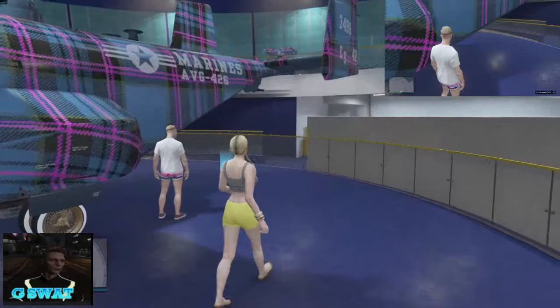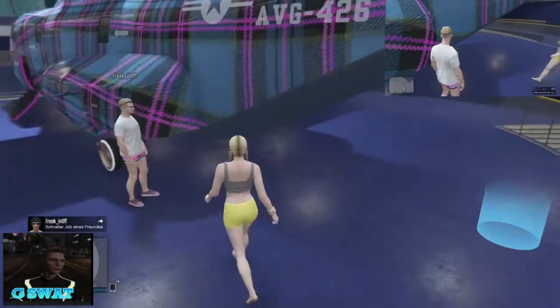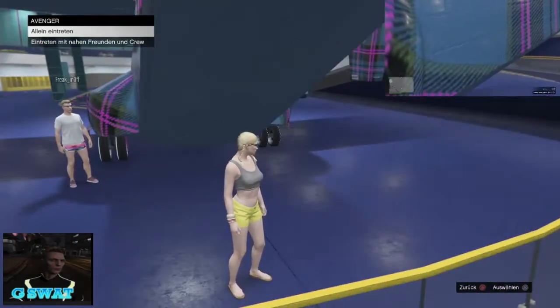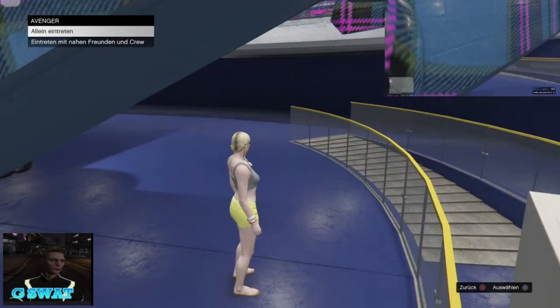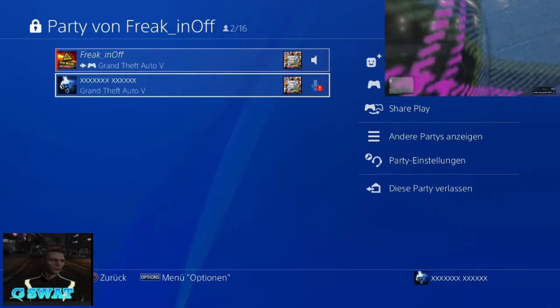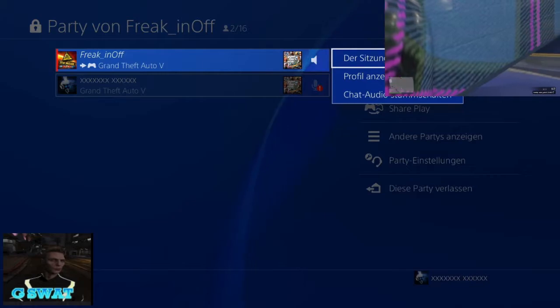Jetzt wartet ihr beide, bis beim Nehmer unten rechts steht "Lobby wird gefüllt – 1 von 2" oder "1 von 4". Das muss da drinnen stehen. Ihr solltet beide in derselben Party sein. Wenn ihr das alles so habt, geht der Geber in den blauen Punkt rein – dort hat er das Menü, um allein oder mit nahen Freunden und Crew in die Avenger einzutreten.